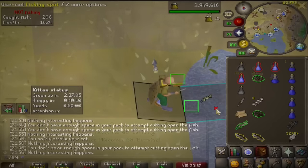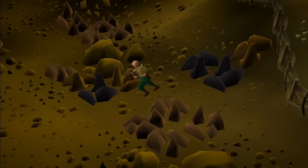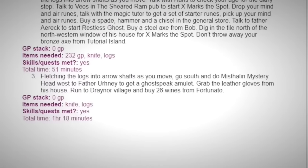Because I chose to be an Iron Man, this helmet next to my name prevents me from trading anybody or using the Grand Exchange, so I have to get all the items myself. Since pathing is essential on an Iron Man, a lot of theory crafting and planning goes into this Max Cape run, and thankfully we have a great guide to follow.